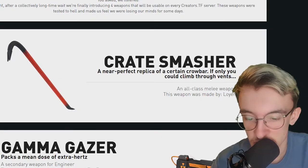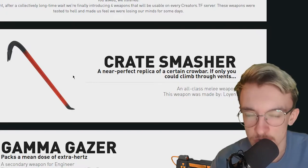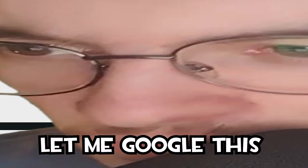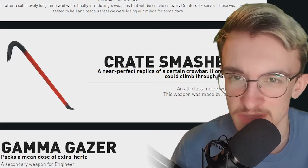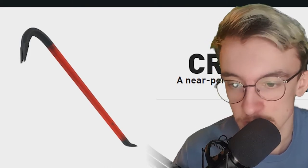Introducing four new custom weapons. We've got the Crate Smasher — an imperfect replica of a certain crowbar. I've always thought the crowbar should be in TF2. I believe there were plans to have it in beta, if I'm remembering that correctly. It seems it was planned for TF2 but they didn't go through with it. I always thought they would've added it — it just seemed like the right thing to do. And there's this nice new TF2 model for this event: the Crate Smasher. Lovely.